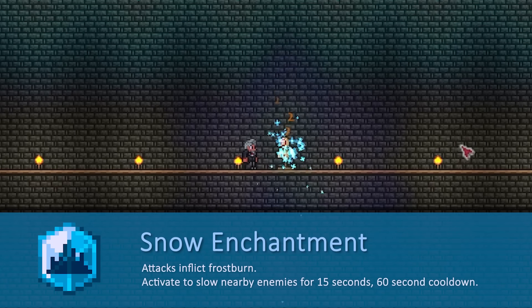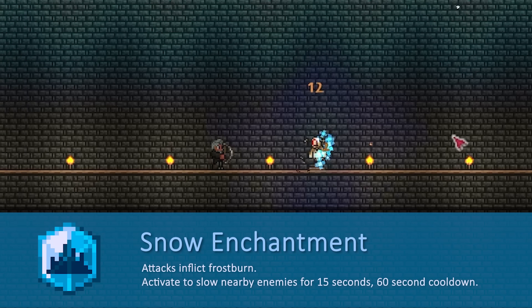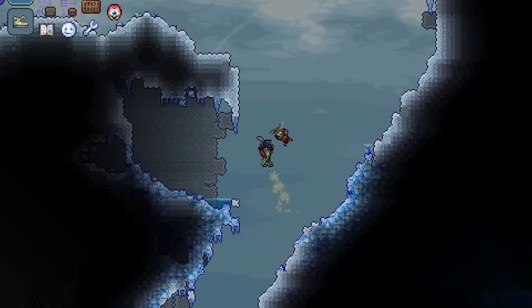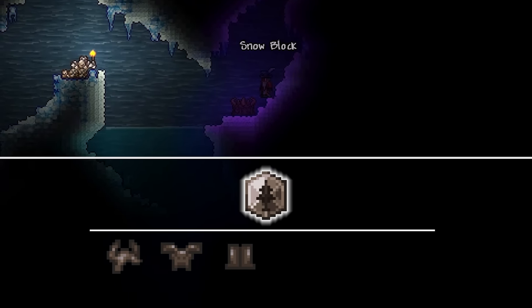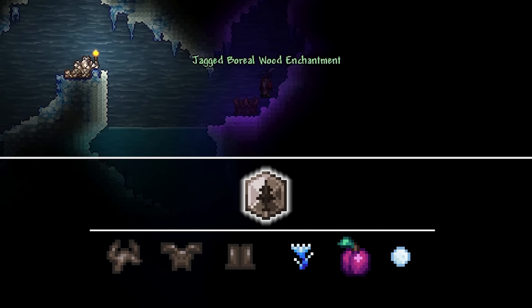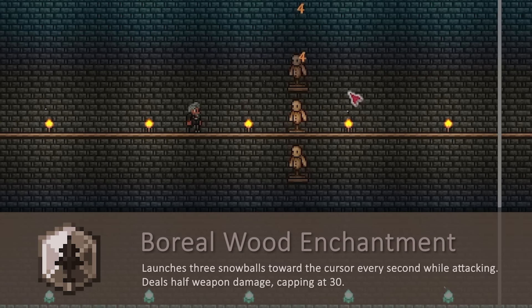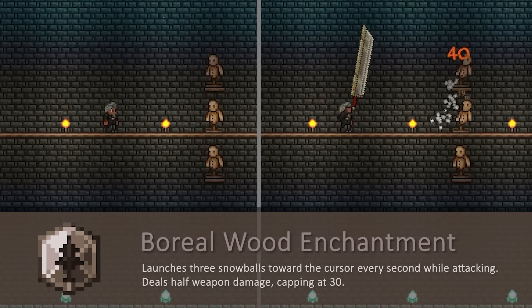The Snow Enchantment applies Frostburn on all your attacks, including attacks done by other enchantments. You can also use a hotkey to freeze enemies for 15 seconds — it just slows them down — but I never use it because I completely forgot it exists. I also remember I have enough for the Boreal Wood Enchantment, which costs a full Boreal Wood set, a Shiverthorn, a Plum, and 300 snowballs. The Boreal Wood Enchantment launches snowballs toward the cursor while attacking, dealing half weapon damage each up to a maximum of 30 damage.